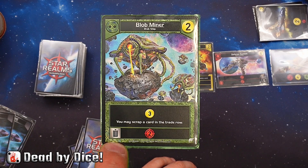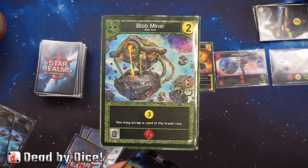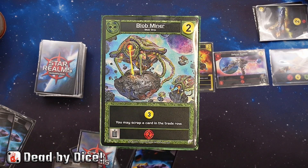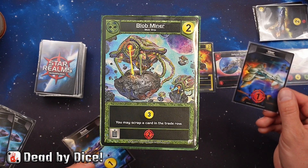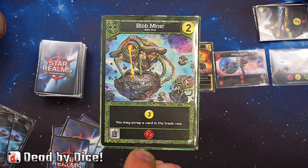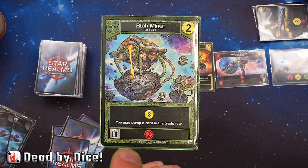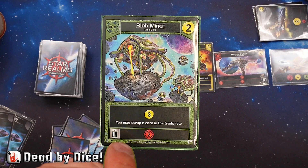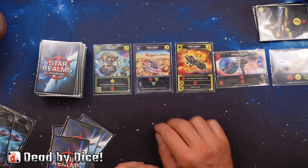There is a trash can area, and the card also gives two attack. As you can see, there is an attack symbol — that means if you want, when you have used your three coins, you can also trash this card. Not throw it in your discard pile, but trash it out of the game permanently — not coming back — for two attack. So it gives you an extra perk if you just trash that card.